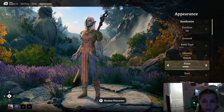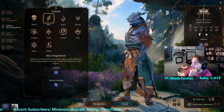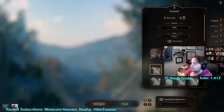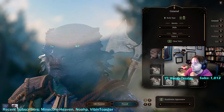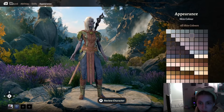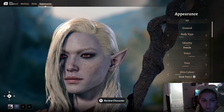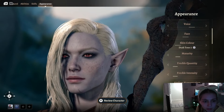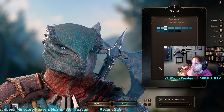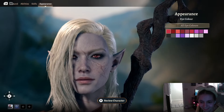Oh, you can make your character non-binary, that's interesting. Every time I choose a different build it resets my whole thing. I think I like this one — I don't really think she needs freckles. She'll just have default genitals. All right, we're gonna stick with this.